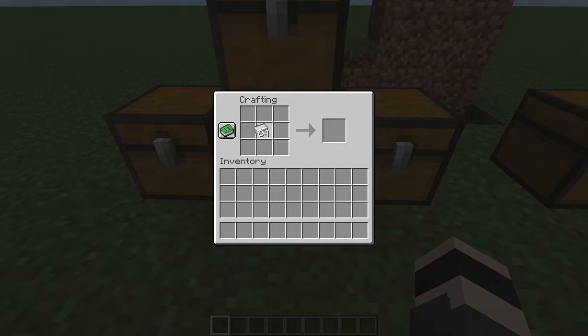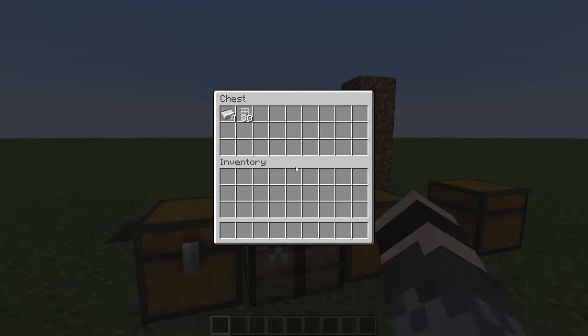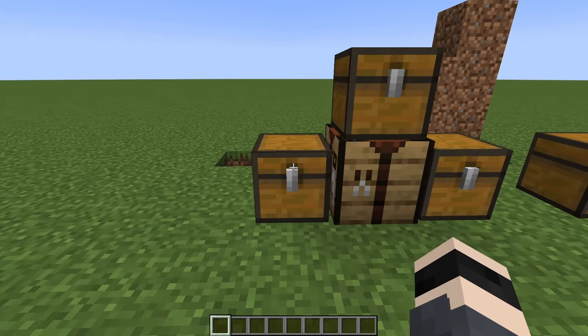For example, the door recipe — with that many materials you can create 30 doors and 36 iron nuggets. The same principle applies for any item. You can also turn those iron nuggets back into iron ingots by dragging and dropping them, and craft stuff really fast. You can also shift-left-click to quickly transfer items into a chest.